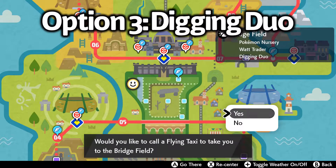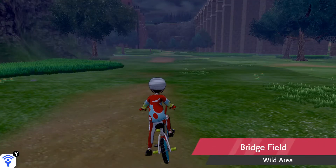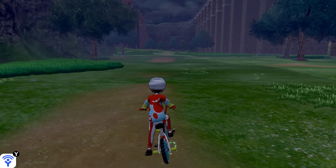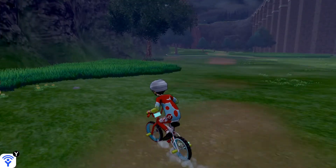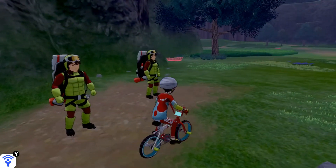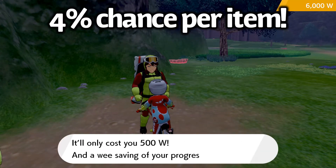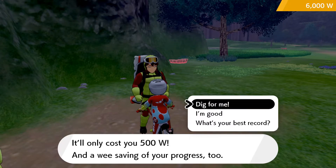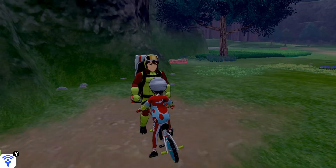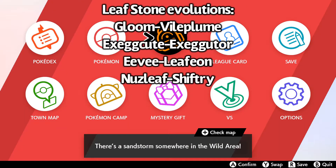Now we'll be heading to the final way to get a Leaf Stone, which is to go to the Digging Duo. You can fly to the nursery fly point and then head straight from there — it's the easiest way to get to the Digging Duo. The Stamina Brother has a 4% chance of finding a Leaf Stone every time an item is dug up, and he charges 500 Watts to dig up around 10 items. And as you can see, we've got a Leaf Stone from the Stamina Brother.